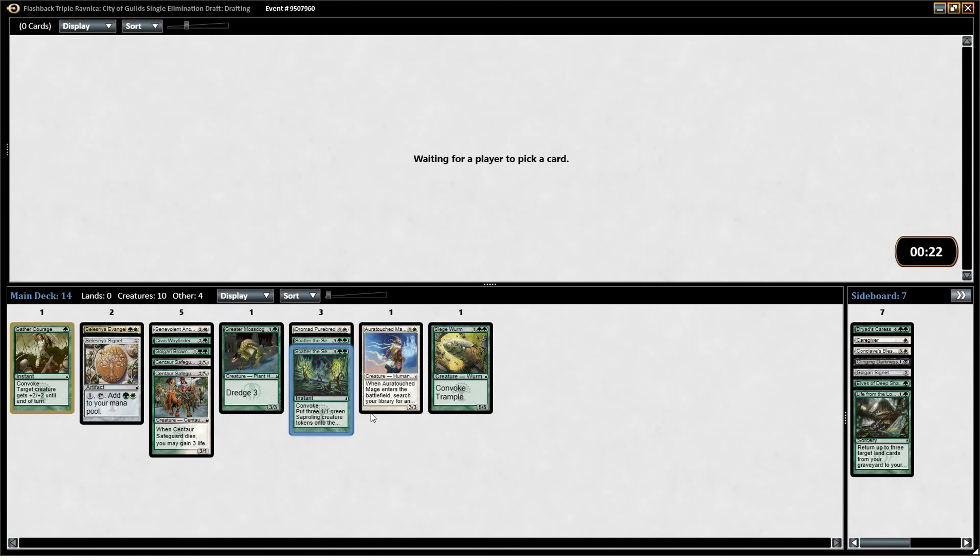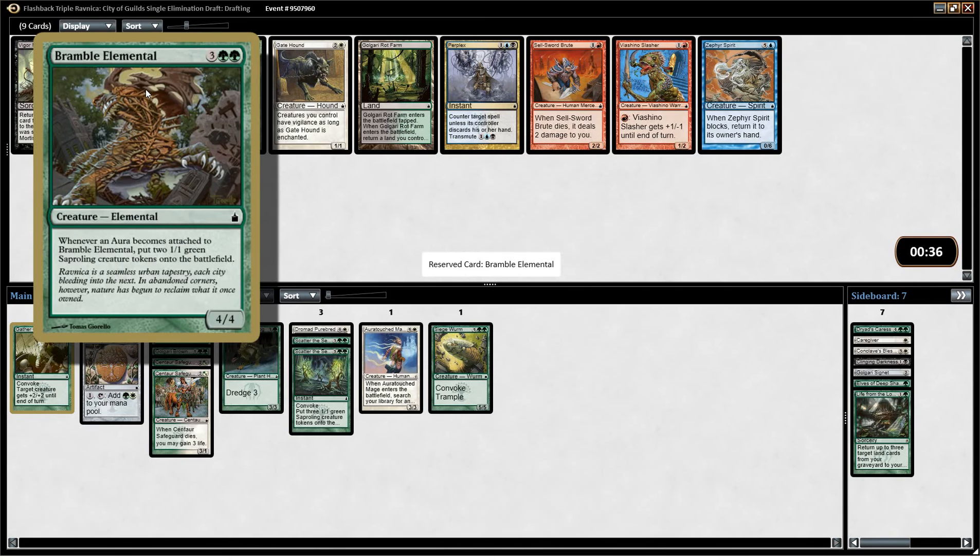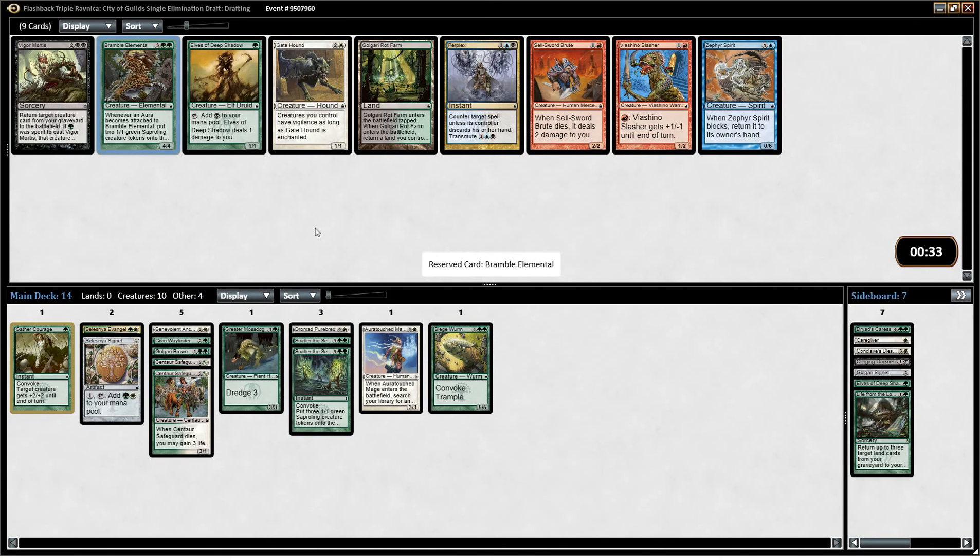I feel like Selesnya is open enough — we did get these very early in this pack. Civic Wayfinder can potentially enable us to splash something if we got something we really wanted in another color. Bramble Elemental is good if we can manage to pick up some auras for it — the fail case is a 5-mana 4/4, which isn't terrible. It'll make Saprolings every time you put an aura on it, and there are good auras in this format. Fists of Ironwood is the green one we'd want on Bramble Elemental. There's a Golgari Rot Farm, but yeah, I think we just take the Bramble Elemental here.